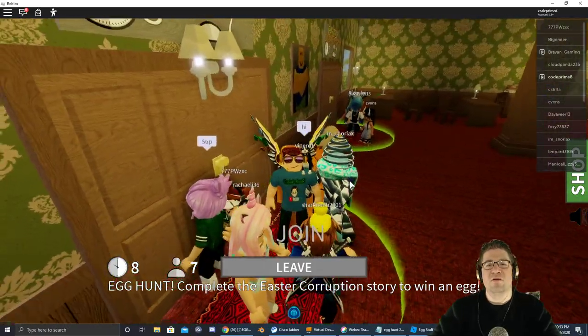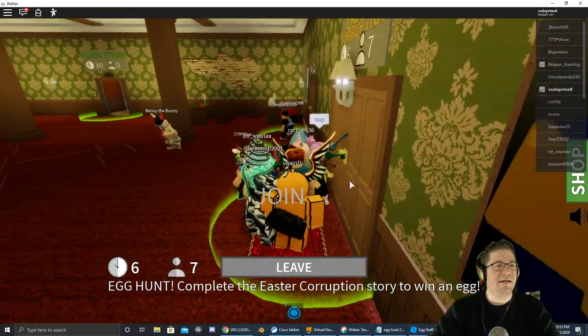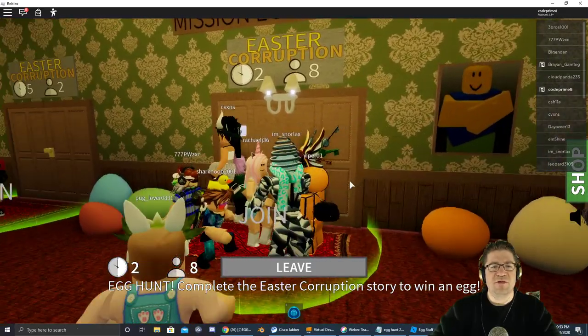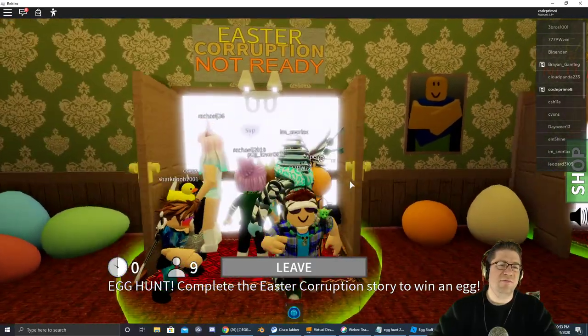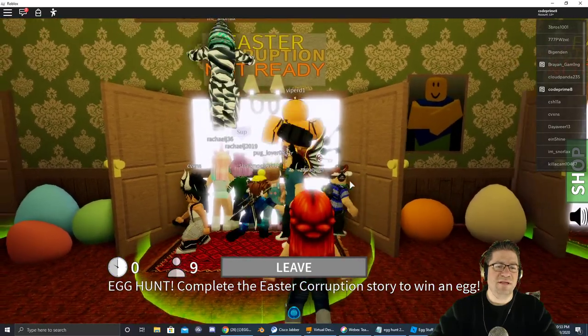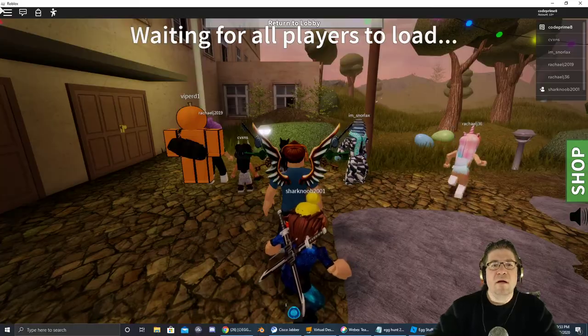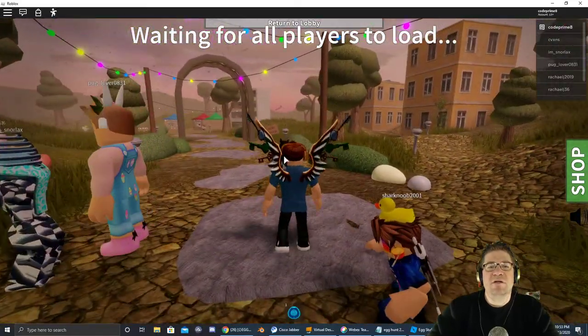What you have to do is jump into one of the different rooms that is available. It looks like there's three corruption rooms. We're not ready yet, so we are waiting for the other players to load.